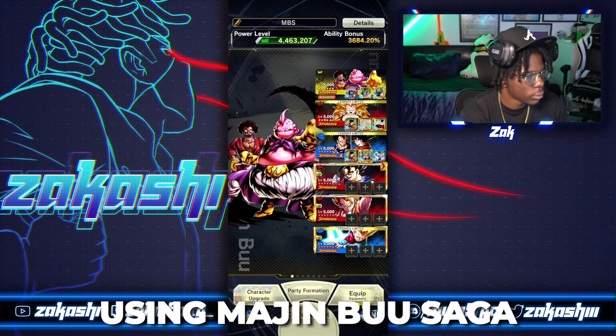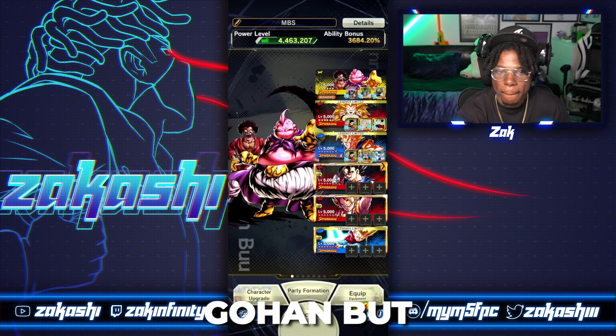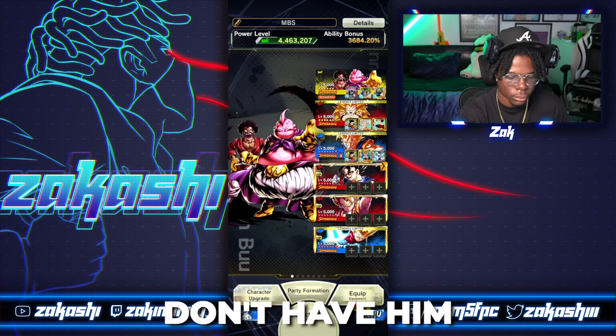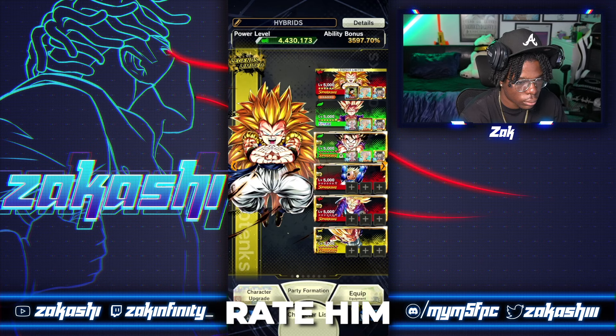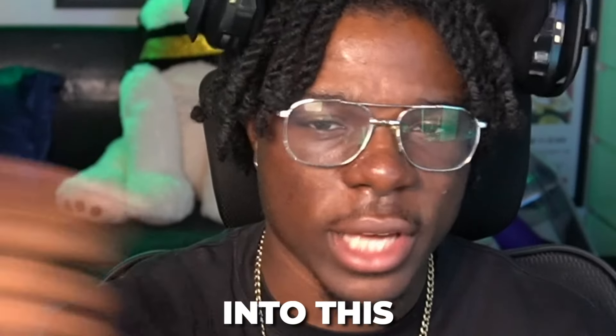I've got two teams here. We're going to be using Majin Buu Saga - I'm dreadful because I don't have Ultimate Gohan, but I skipped him intentionally, not because he's bad. I know he's amazing, I just don't have him. And then on the second team we've got Hybrid Saiyans to show off Ultra Super Saiyan 2 Gohan, which I know a lot of people are hoping to see in PvP. I'm sure both these teams will do well, so let's get into the showcase.